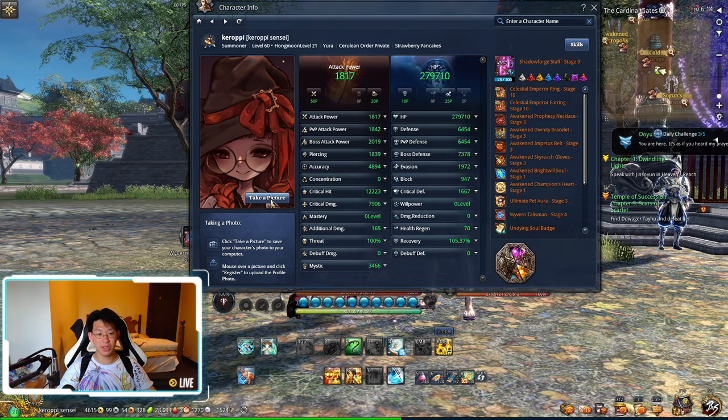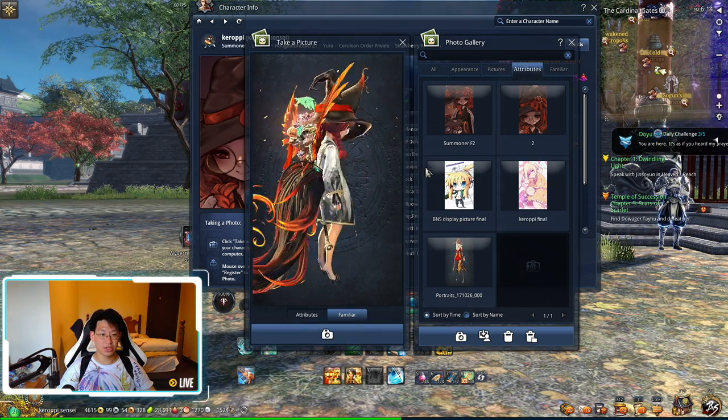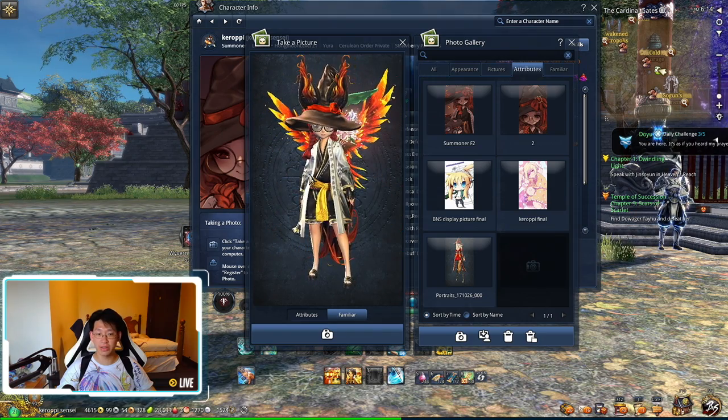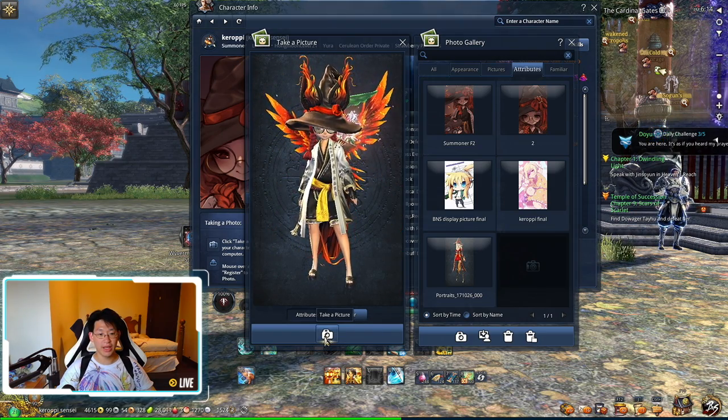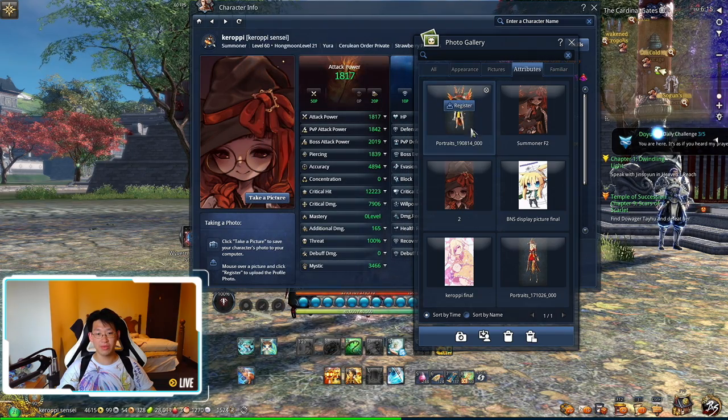In order to change this picture, you simply have to click on 'Take a Picture' over here. This menu is going to pop up, then you click 'Take a Picture.' It's going to show you your character — you can angle it however you want — and then you go back and click 'Take a Picture.'